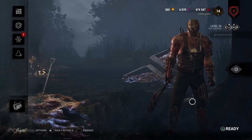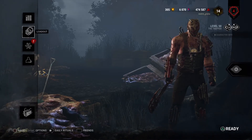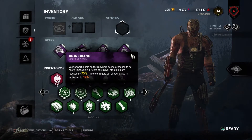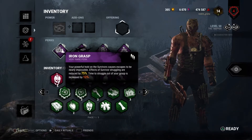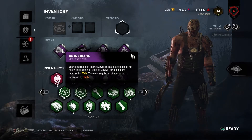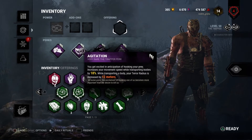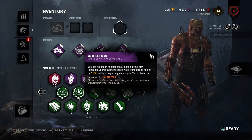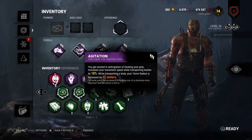What we need for this challenge is a Trapper Basement build which contains some perks and add-ons. The first one we will use is Iron Grasp. It gives a problem to survivors struggling out of your grasp and the time to struggle out is increased by 12%. The other perk we will use is Agitation, which gives you transportation speed. While transporting a body, your terror radius is increased by 12 meters, and these are two of the most important perks in this build.